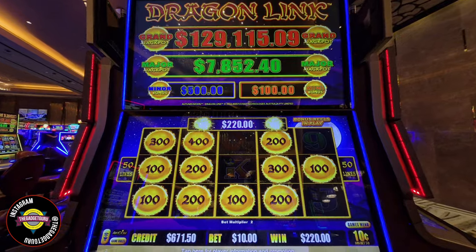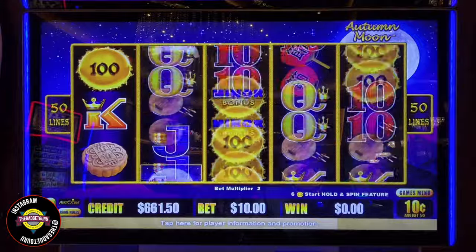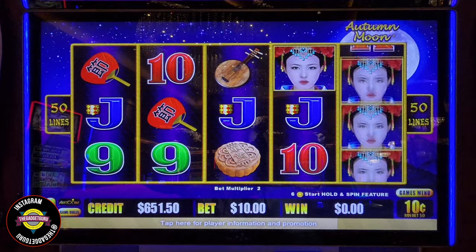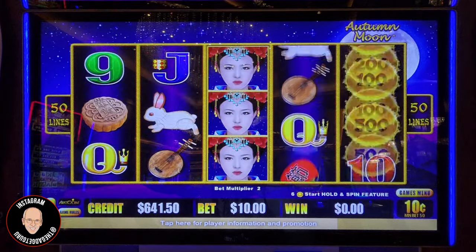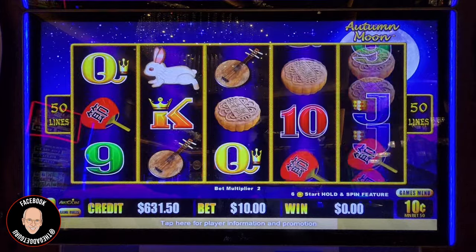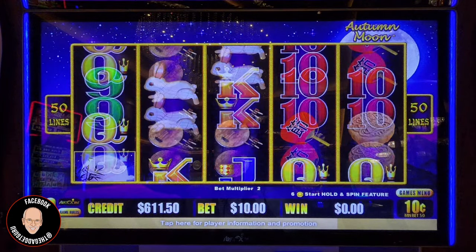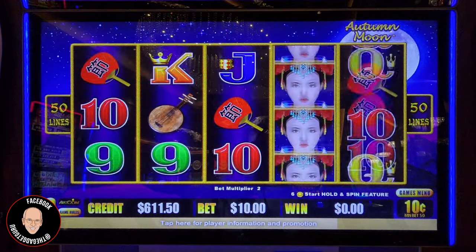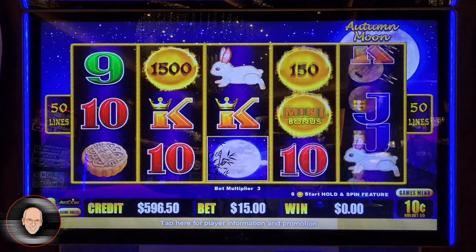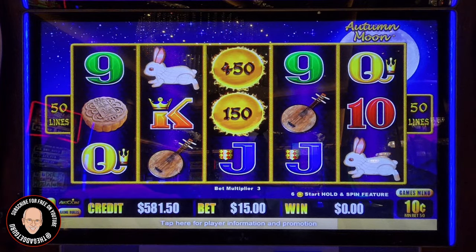So right now we are at $671 — started with $1,000. We're going to do five backup spins and then go to $15. Let's get three moons. The bet change changes the size of the balls, not the bonuses — the mini is still at $100, minor at $500. But if you get a bonus, the minimum balls will be $15 instead of $10.